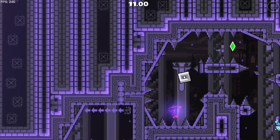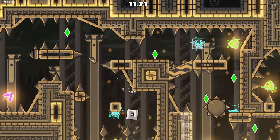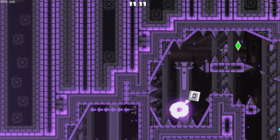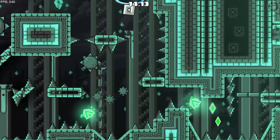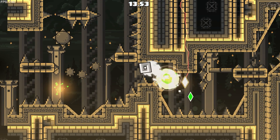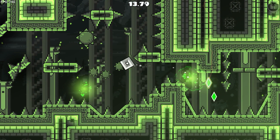Another big part of tasking now becomes trying to find skips. For example, with this dash orb, you're supposed to just click there and hold up to here. But in my task, I found out I could actually double click it in order to get normal gravity and fall down here much faster. As another example, I found out you could fall through a small gap in order to skip a piece of the gameplay. To optimise this as well, I held this dash orb for as long as possible such that I could just barely not touch the saw.